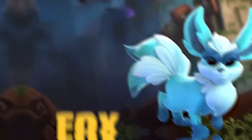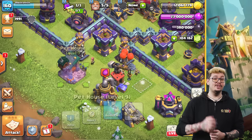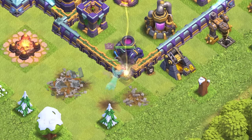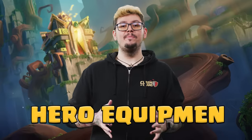You may have noticed in recent days a strange glowing visitor prowling through the forest of your home village. There's a reason he darts around and seemingly vanishes into thin air. Available at Town Hall 16, when you upgrade your Pet House to level 9, Spear Fox will phase itself in and out of the visible spectrum, rendering it and your hero invisible for up to 5 seconds.